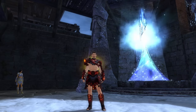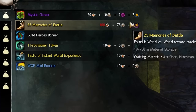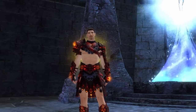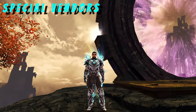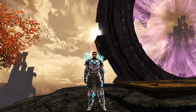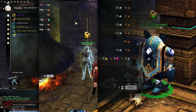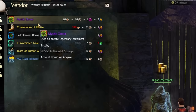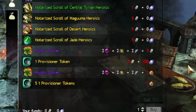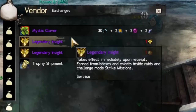You can also purchase a limited number of Mystic Clovers per week from vendors in World vs. World and PvP using that game mode's currency. You can buy 10 per week from the Buy-4373 Golem in the Fractal Lobby, 5 per week from Dugan in the World vs. World maps, 5 per week from the League vendor in the PvP lobby, and 10 per week from Scholar Glenna in the Raids map.